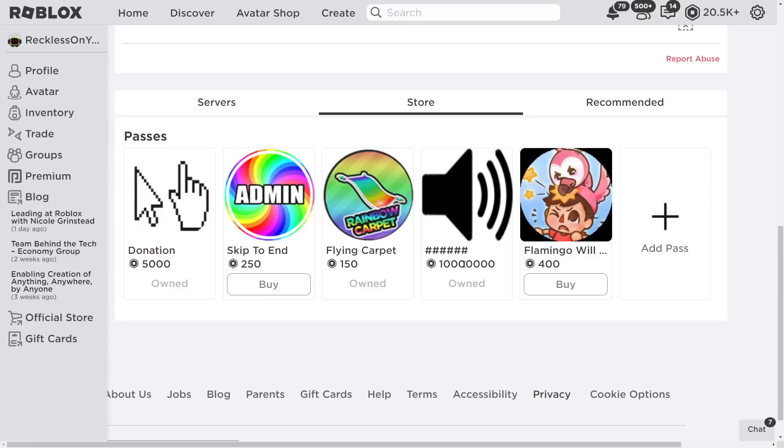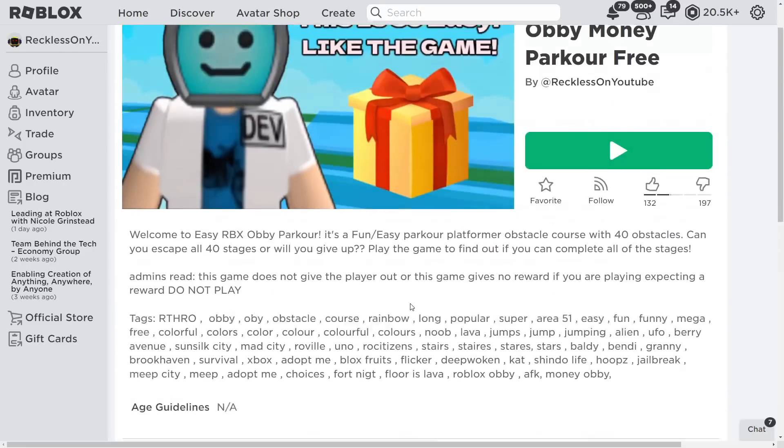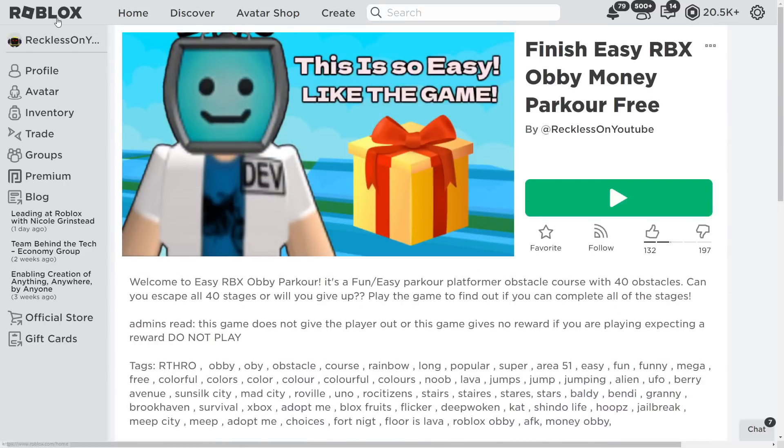I do not know where I added this from — 10 million. And then I put something about like a flamingo morph on the game. I think I took it out though, but yeah, it's pretty cool.